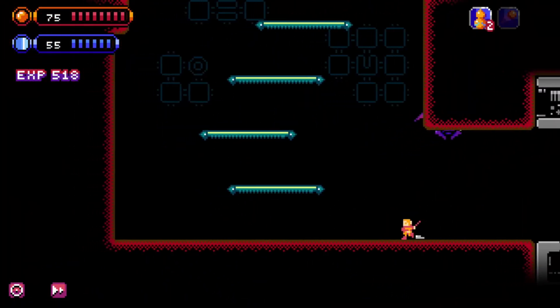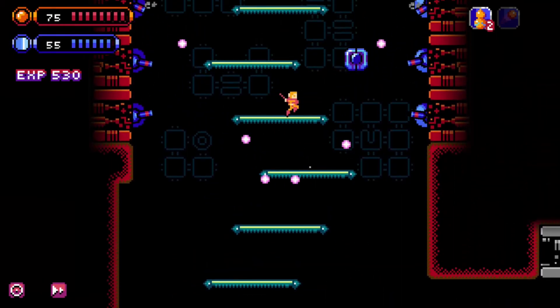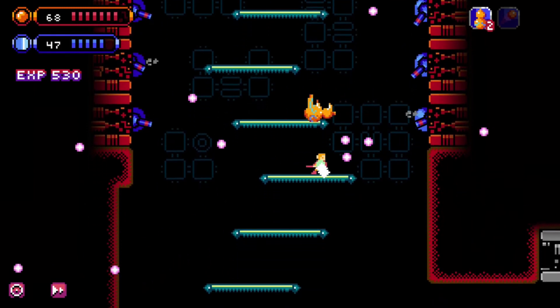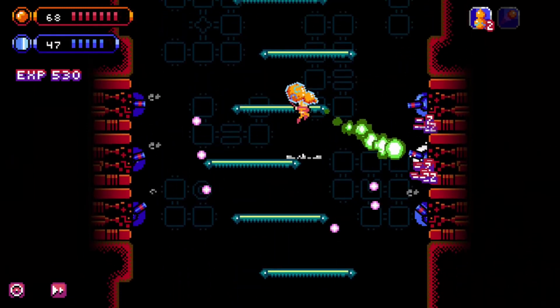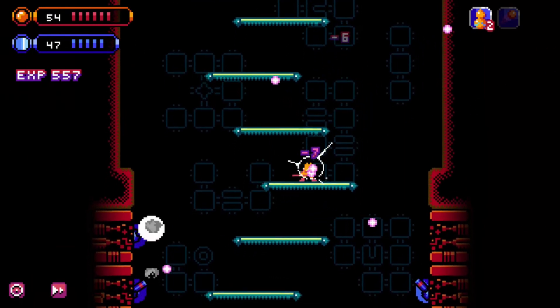The game adopts a pixel art style and is reminiscent of the original Metroid, even down to the black backgrounds and orange protagonist. The sound effects are fun and the sort of thing you'd expect, and the music is minimal — for the most part there just wasn't any there at all.